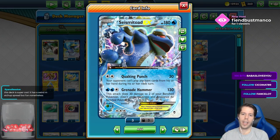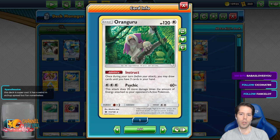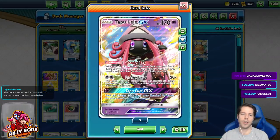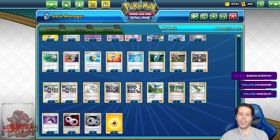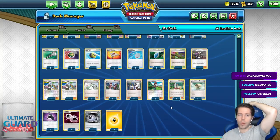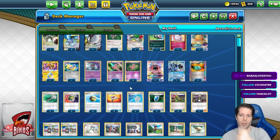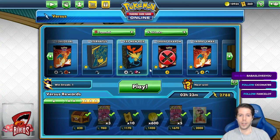We have Seismitoad in case we want to Quaking Punch and deny items for a bit. We also have Clefairy's Metronome with Angurus attack to punish high energy attacks, though the damage output probably won't be good enough. We can also copy Double A's energy drive. We have a bunch of options which are all really good. Red Card is super interesting here to search for any card, probably used to search for energy. We have Pokemon Ranger as well, which is really good to counter ADP. Let's jump into a ladder and see what we can do with this deck.